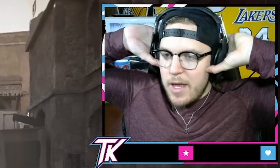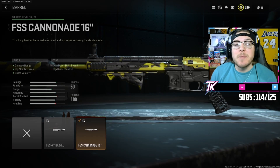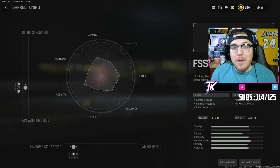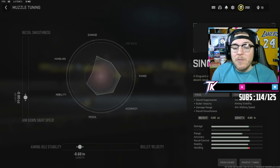Alright everybody, let's go over the class setup for this Hurricane build. Our first attachment is going to be the FSS Cannonade 16-inch barrel. For the tunings on the barrel we're going to go to negative 0.15 on the left and negative 0.3 on the bottom. Next we're gonna head over to the muzzle and throw on the Singuard MVP Silencer. For the tunings on the silencer we're gonna go to negative 0.8 on the left and negative 0.6 on the bottom.